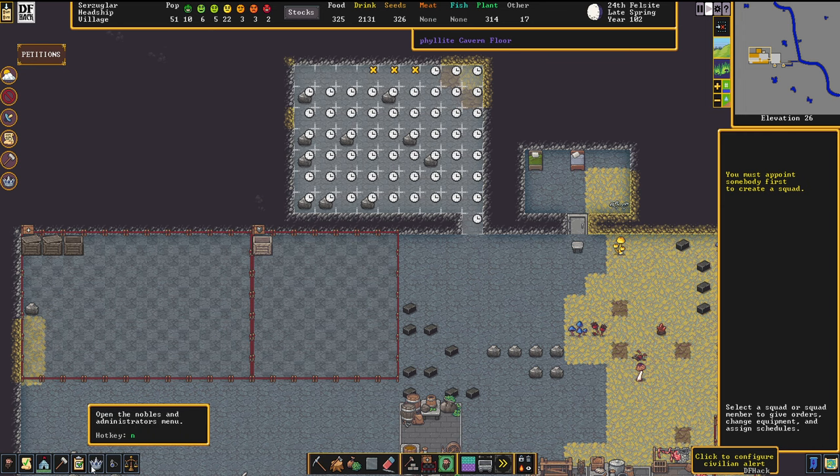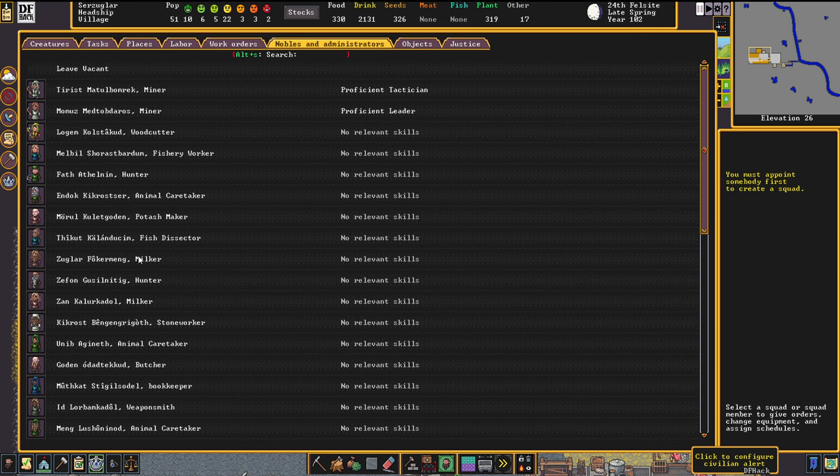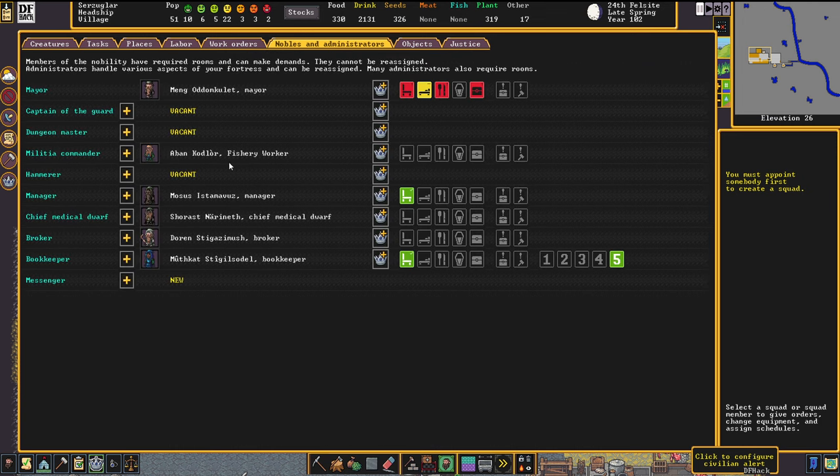The very first thing you need to do is go to the nobles and administrators menu and assign somebody to the militia commander — not the captain of the guard, that's the justice person. You need the militia commander for your military. Pick somebody who's not going to be missed in terms of workforce. We'll pick the fishery worker here, because military dwarves tend to be working 24-7 to get legendary in combat.